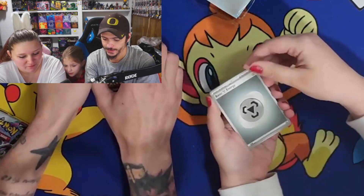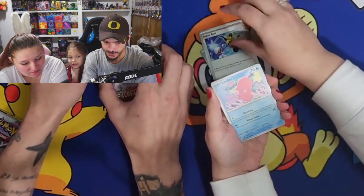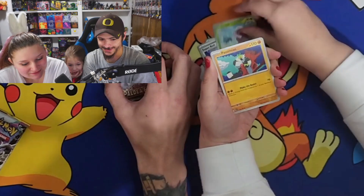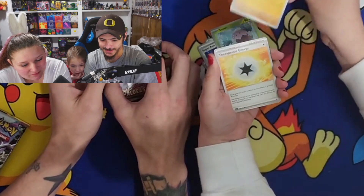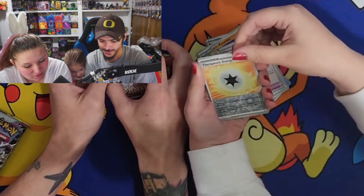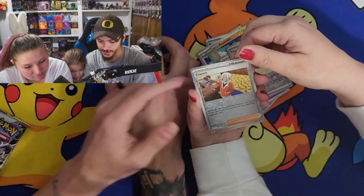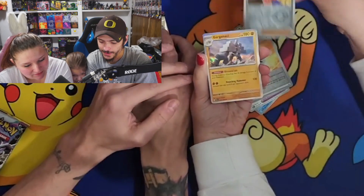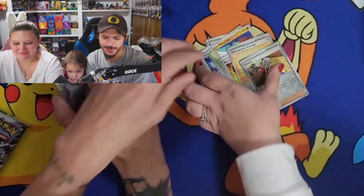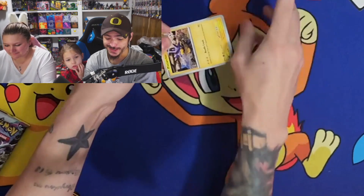I have a basic energy. Delvbirb, Super Rod, Luvdisc — speak a little louder. Snover, Passimian, Therapeutic Energy, Choice Band, Therapeutic Energy Reverse Holo. Clobbopus, Clobbopus Reverse Holo. Let me know in the comments below what this card is — I have no idea how to pronounce that. I'm not too adept with the Gen 9s yet as I haven't streamed much of it and I don't think I've beaten the game yet.